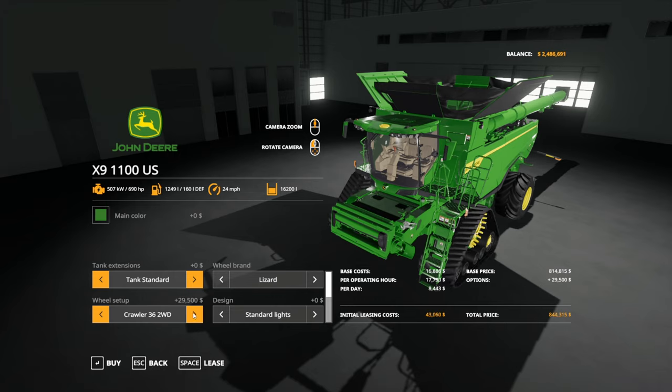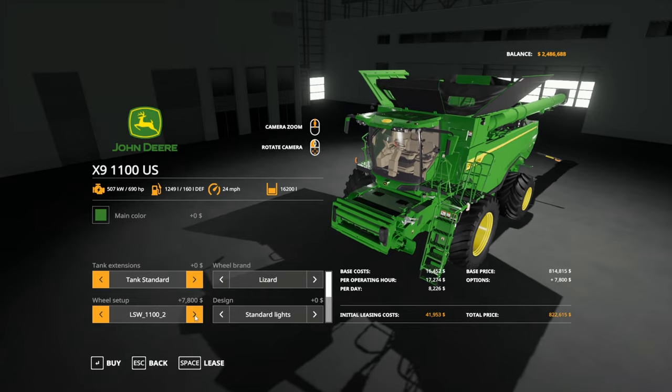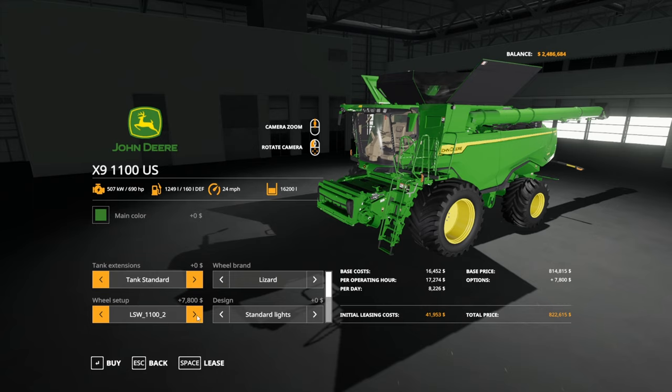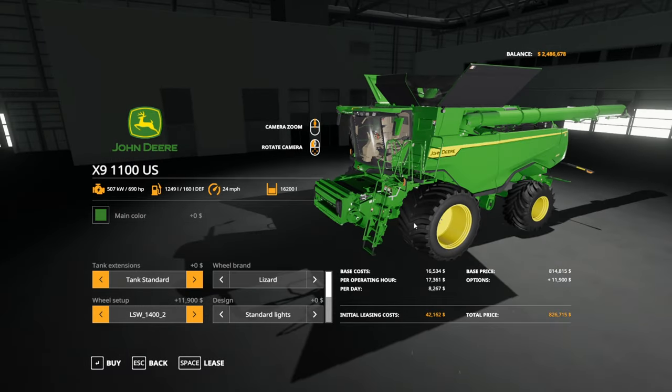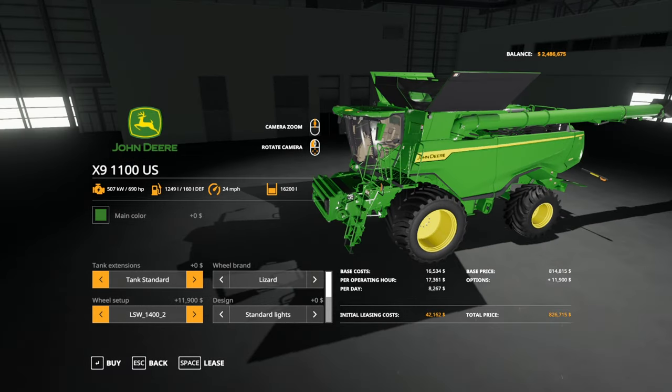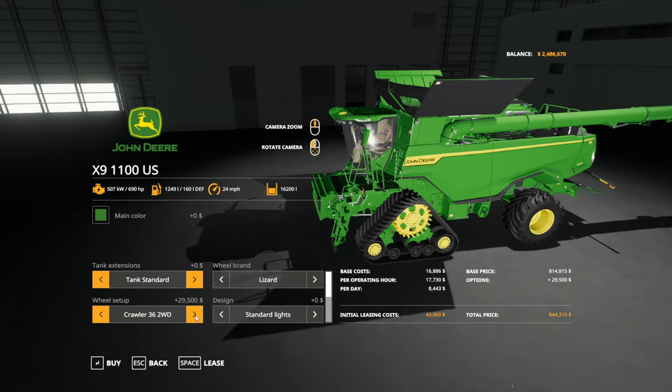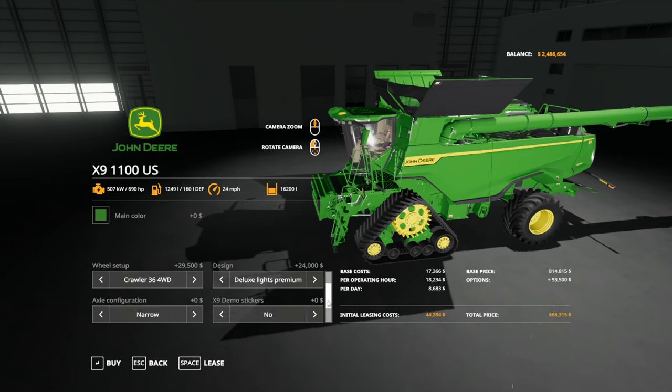Two-wheel drive, four-wheel drive, 36 inches — there we go, four-wheel drive. LSWs — those actually look small on the combine. There's some bigger LSWs. Then we get the 1400 LSW 14s — those look a little bit bigger, although they still look kind of small on this combine. I think we're going to go with 36 four-wheel drive. We've got Michelin options — okay, I think we'll just go Lizard brand, looks pretty good.